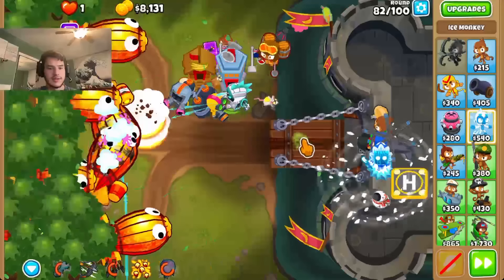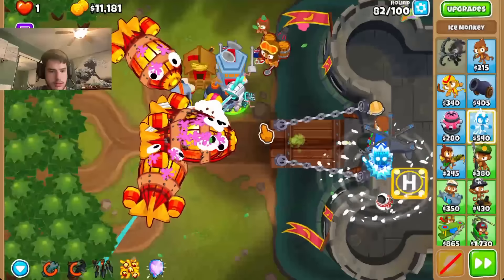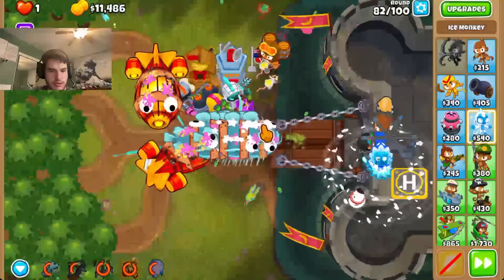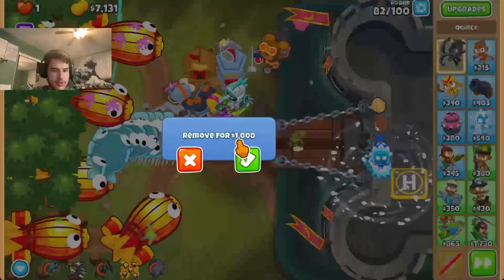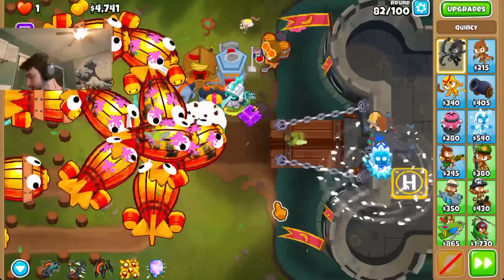Alright. So this is probably just quite an ability spam. So it is time, I guess, to spam the abilities — mainly a lot of Absolute Zero. So do I want... I think I want CTA up before glue storm. Oh wait, we don't have cool down or trees down. Let's get that.